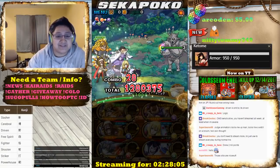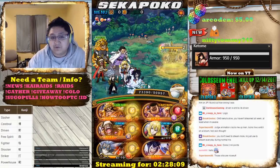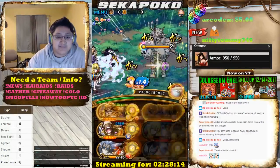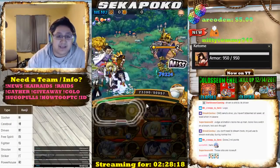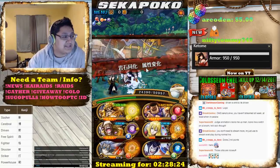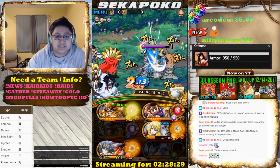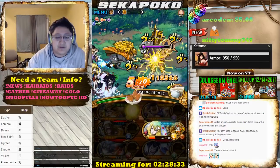Remember last time with type advantage and full orbs we did 1.3 million? I'm definitely seeing a damage difference between the series — you can scale really really high with Cavendish captain versus the Judge Fuji team. I think you get about the same amount of damage between both teams, but Judge Fuji has a lot more HP so it can be a little bit safer.